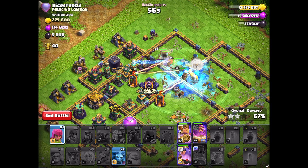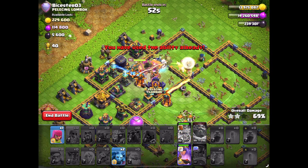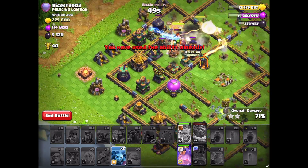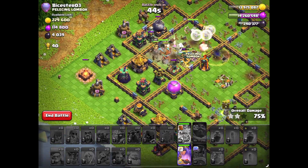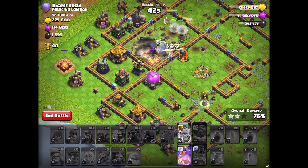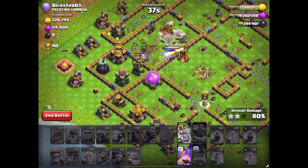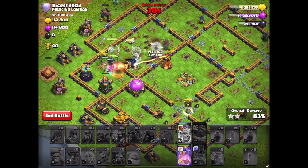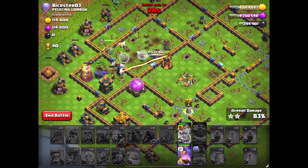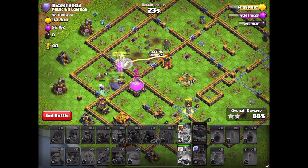Our Yak is still alive so it should break us into this point. The Inferno's on our Warden — this kind of sucks. But I still think this should be a 3-star. Our Queen should go for the Inferno Tower before it kills everything. But that Inferno Tower is super annoying — it's killing 2 of our big troops. This strategy is awesome.